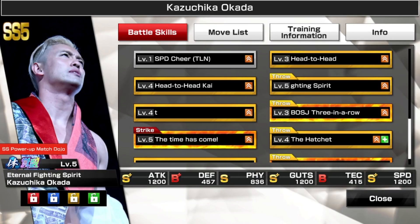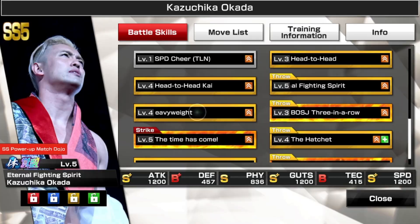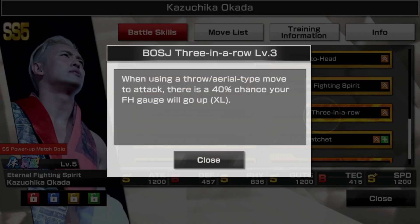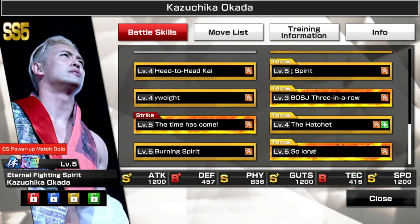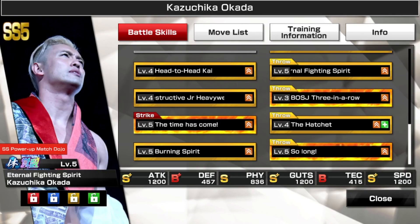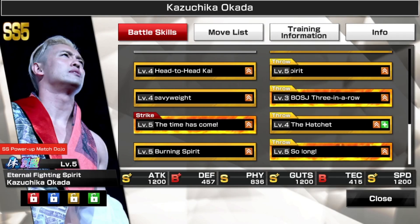Okada has some strike attacks, but this card specialises in throw damage and finisher moves. We have golden skills that focus on fast charging the finisher gauge and increasing finisher damage. Two golden skills from Jeff Corp and Micah just to lift up the throw damage, and the Universal Antonio Inoki's Burning Spirit for counter damage and filling up the finisher gauge.